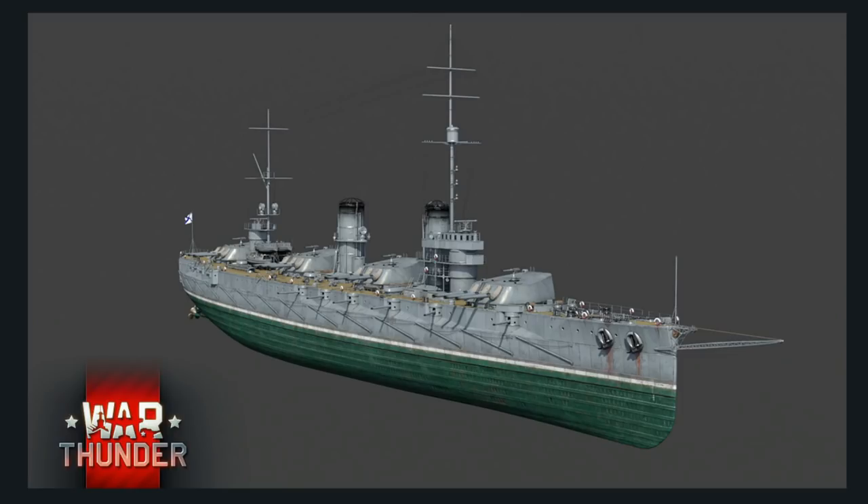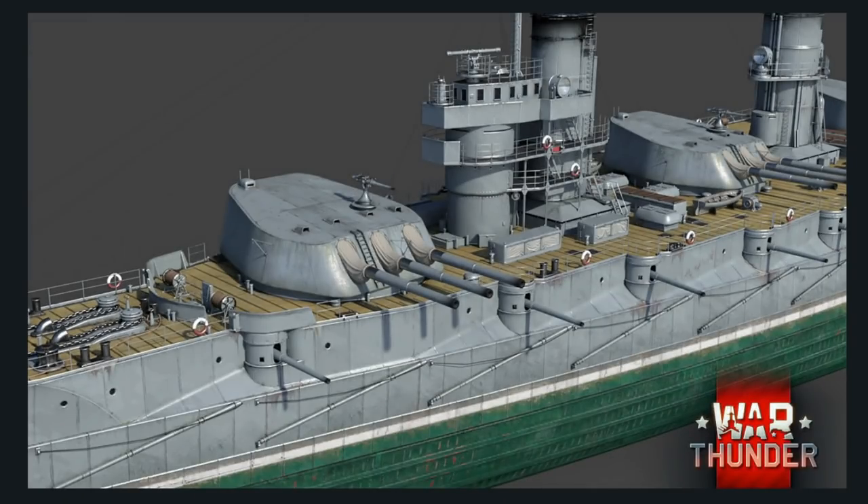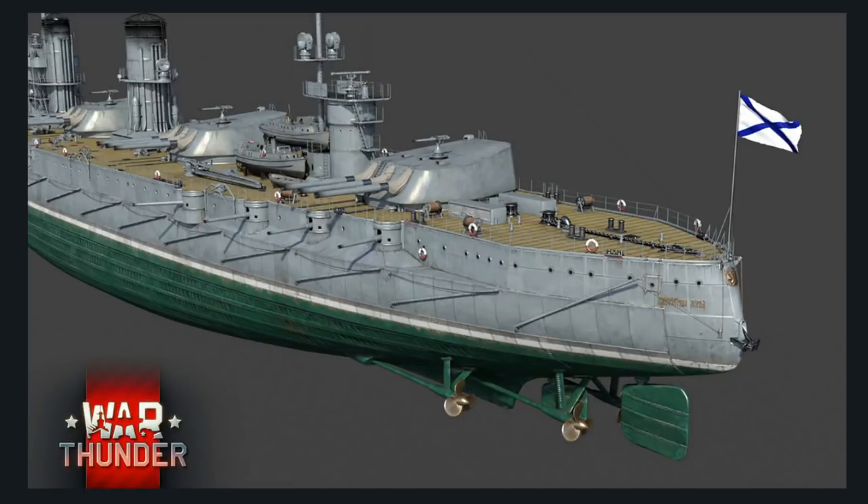Backing up that survivability is a thick armor belt of up to 262.5mm. While this isn't as strong as some other battleships being released, one key thing to mention is the way this ship sits in the water — it has an incredibly low silhouette compared to a lot of other battleships. Because it sits so low, enemies will have to be incredibly accurate to hit it from afar, which is where this ship will excel.